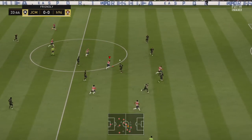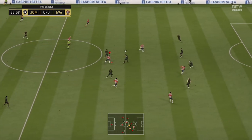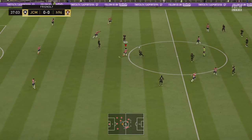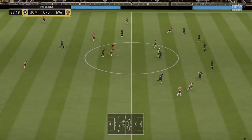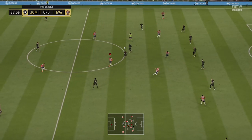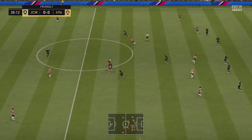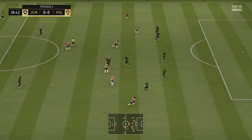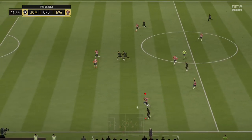JJ Okocha doing what he does, just absolutely destroying defenders, breaking ankles, goes for the ball roll step over. I think I was trying to go for a double touch exit there but I sort of messed it up. In the next chance, Nani on the ball does a nice Boro step over, to the double touch exit, to the drag back, to off-ball dribbling, to double touch spin — an absolutely insane combo. I was actually really proud of that combo.